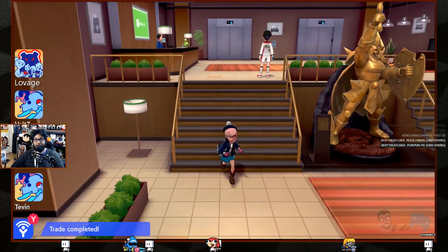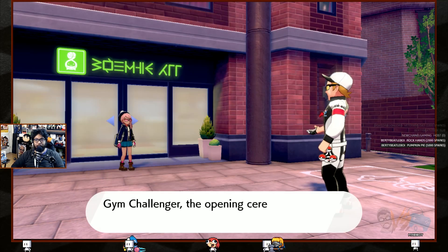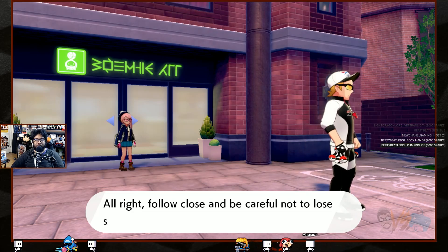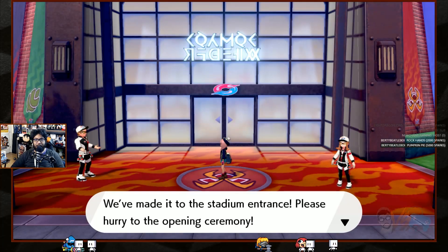Alright, let's go — I'm ready, I got a good team. Looks like I need to be around level 20. The opening ceremony escort takes us to the stadium. We've made it to the stadium — hurry up!